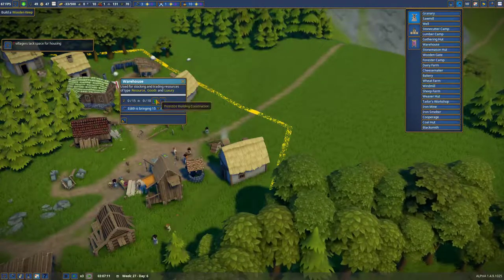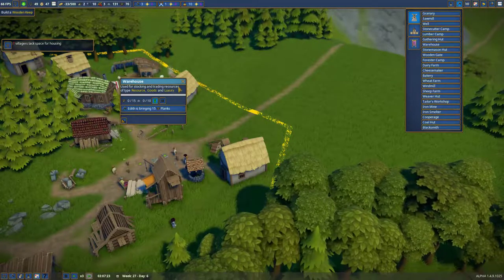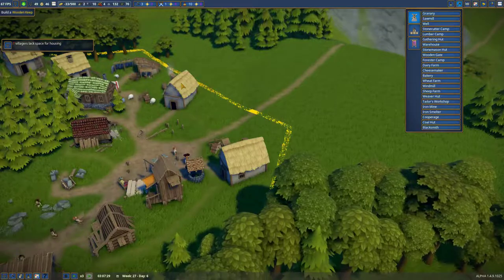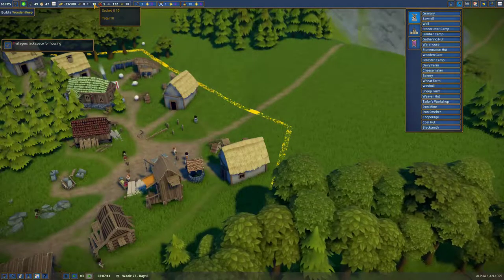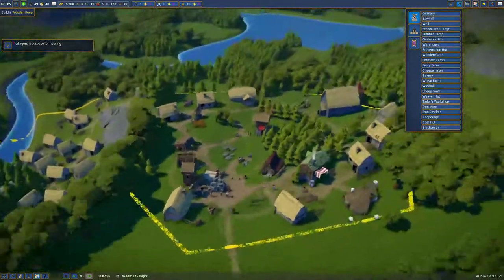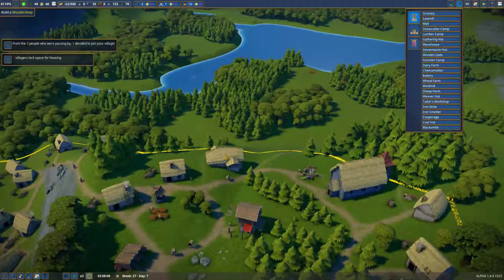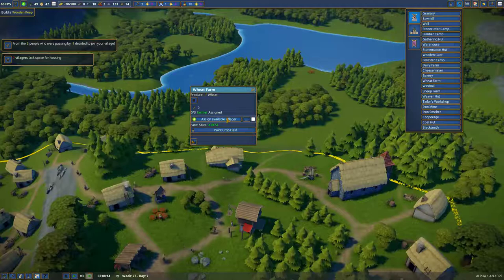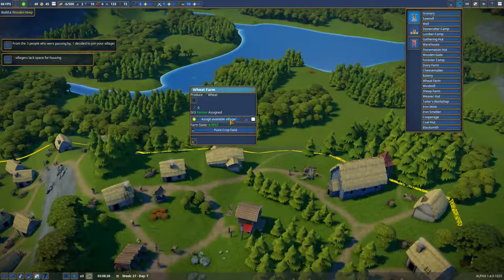What do you need? You only need stone and planks — I don't need tools. I did up the tool ratio to 10 because tools are needed for a lot of stuff right now. Did the wheat farm get built? I think it did. So here we have a wheat farm — can we assign someone? Farm state.